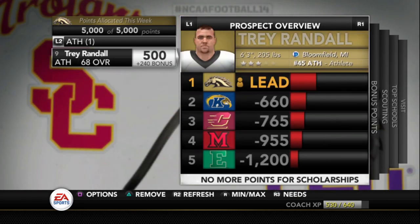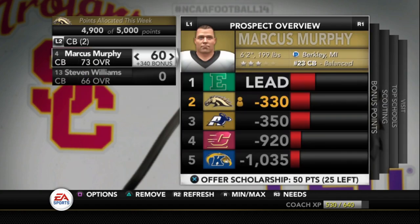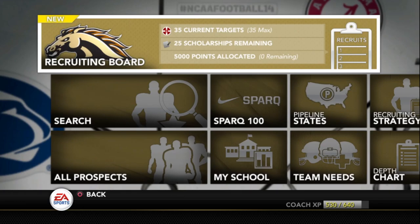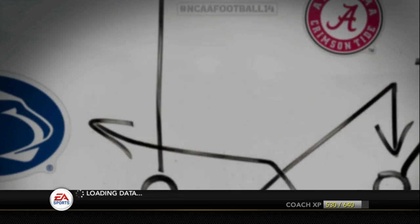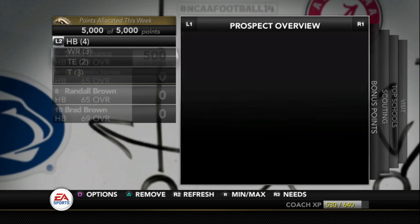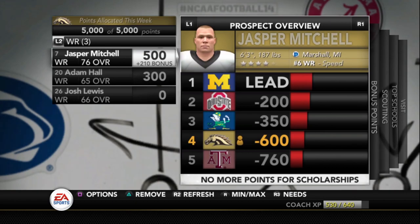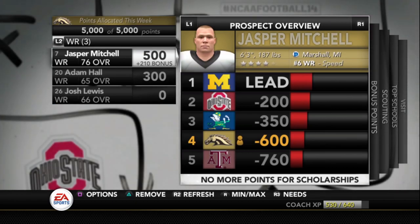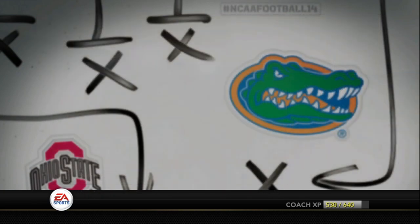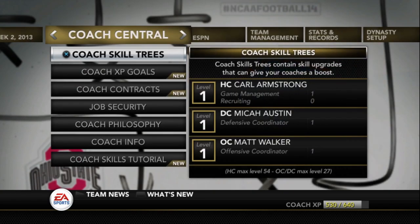We definitely have to take some points away from these players, so let's take away 100 from this guy and put that on a cornerback. There we go, should be good with that. Like I said, our three main players we gotta focus on are the running back, the quarterback, and the wide receiver. Jonathan Brown - gotta try to get him if we can. And then our wide receiver Jasper Mitchell - if we can pull this off, don't know if we will, but it's worth a shot.